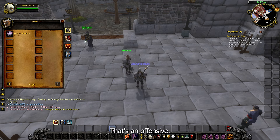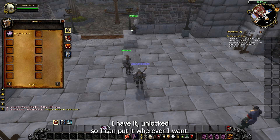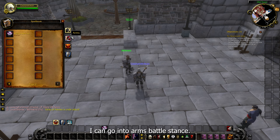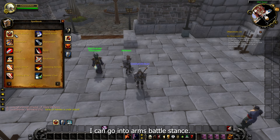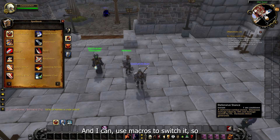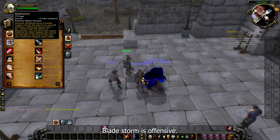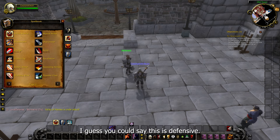These are racials mostly. I'll need this one — this is my Remove All Impairing Effects, my racial for Human. That's an offensive ability so I'd like to have that visible. I have it unlocked so I can put it wherever I want. Going into Arms, Battle Stance — I don't need my stances on the bar because they're right here and I can use macros to switch them.